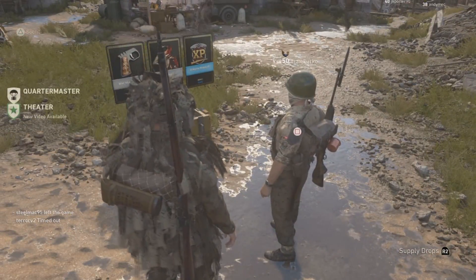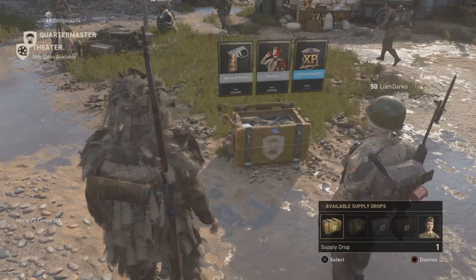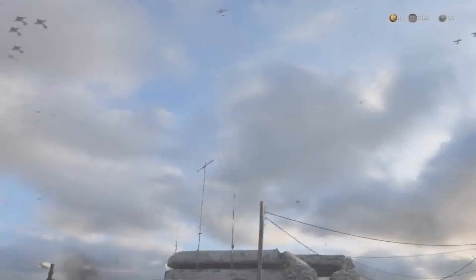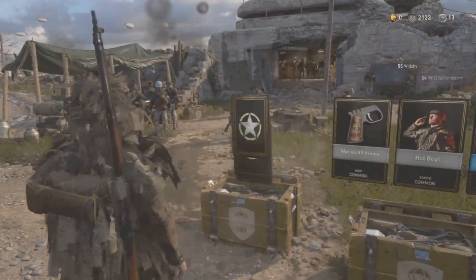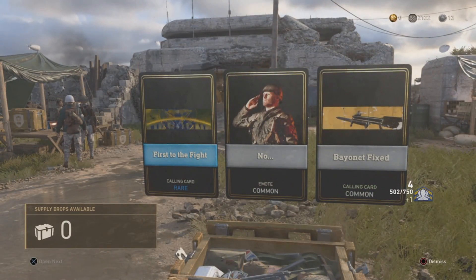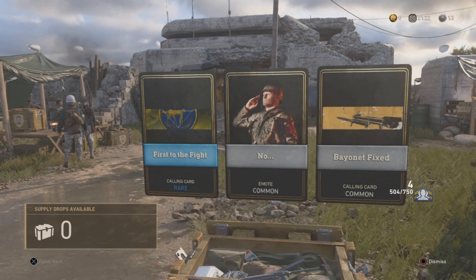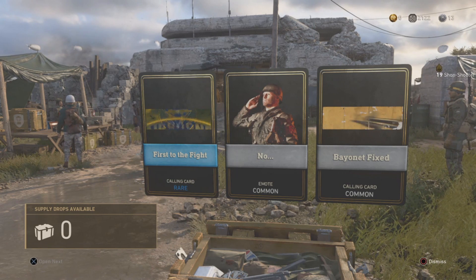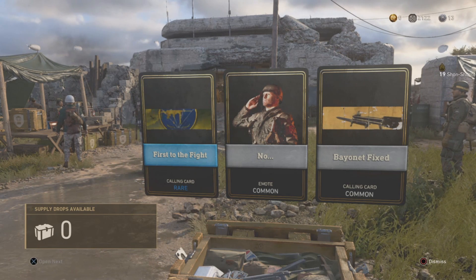As you can see, all you need to do is get a supply drop on the floor, let it open, and see what you get. We're going to get a rare calling card.